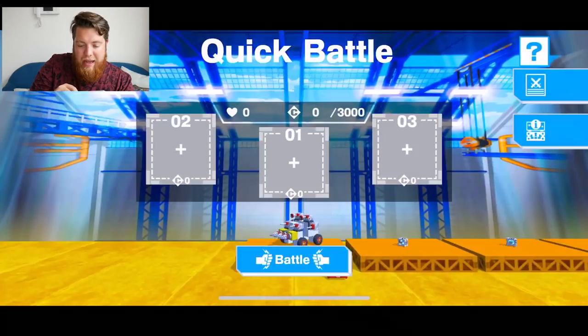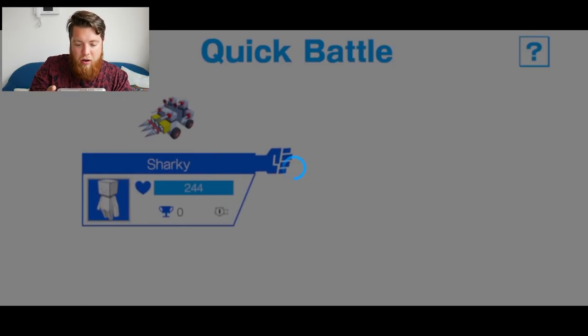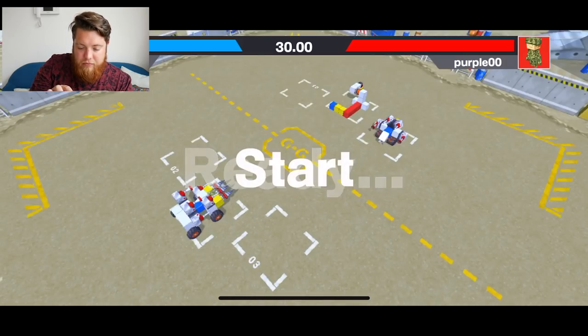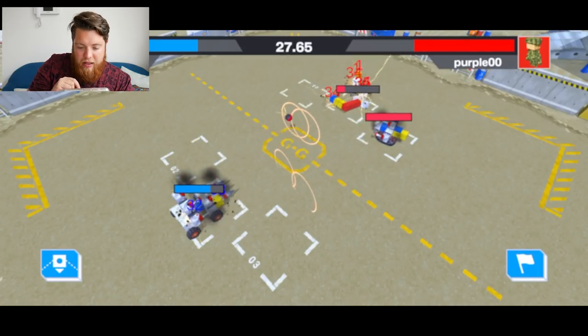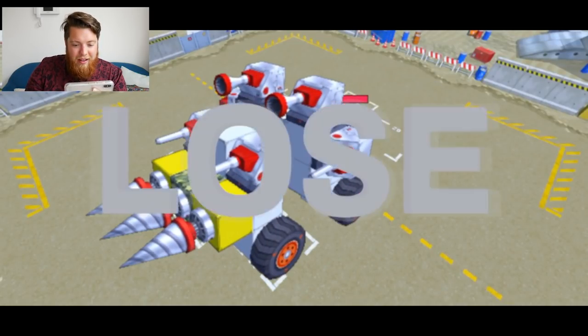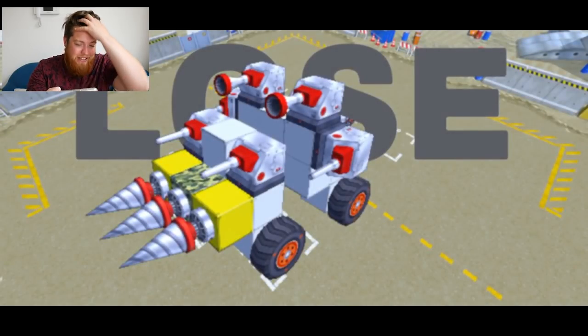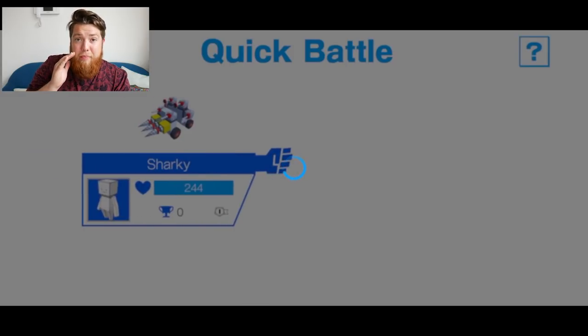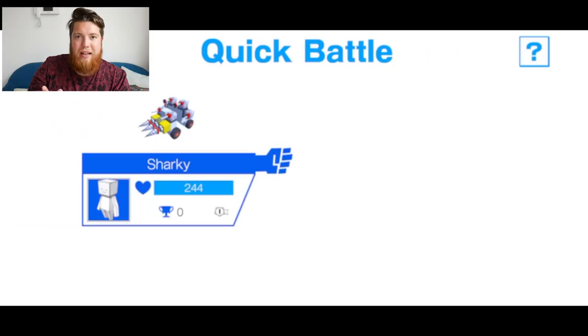Let's go into play, quick battle — drag my gadget up and let's battle! Sharky with zero victories versus 340 Purple with 38 victories and two robots — I think we're going to be in trouble. And battle — we fire straight away. But they rolled a bomb my way! What?! Did you see that bomb? That was sick, that was the coolest thing ever. I know it's a loss but that bomb was so good. We're going to fight again and continue battle.